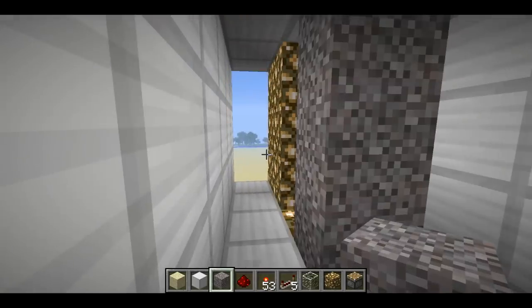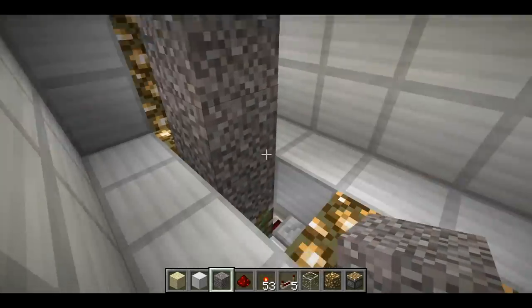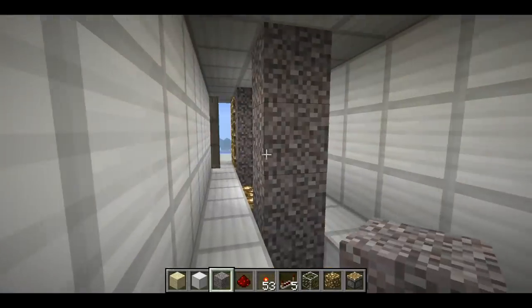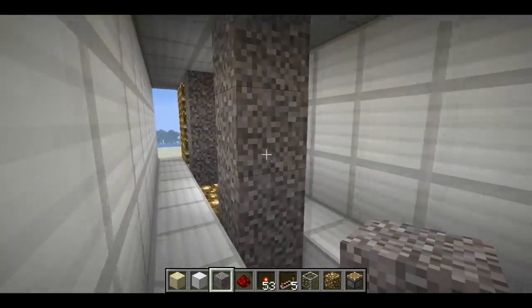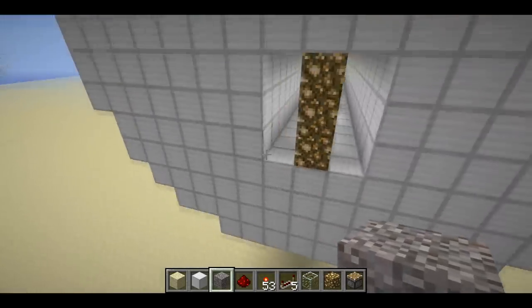If I have any pin stacks that are too high, or if any of them are too short, then the lock won't open. Every single pin stack has to be at the exact right height — just like a regular lock — and that will open the lock.